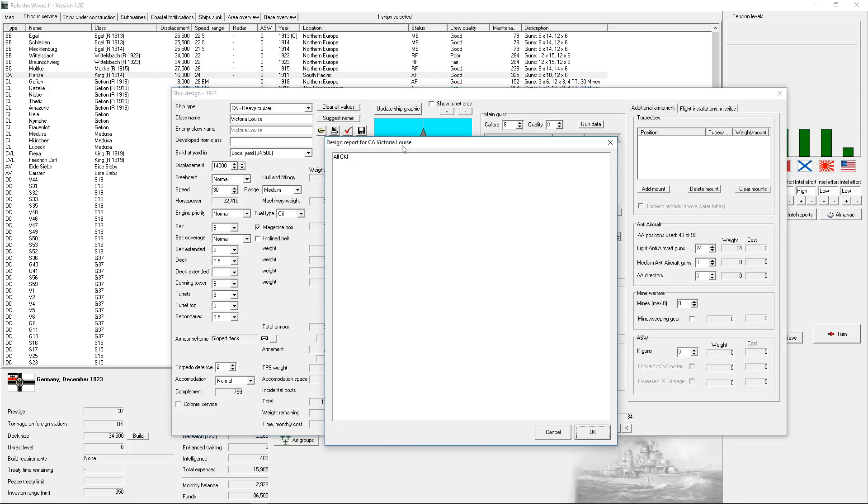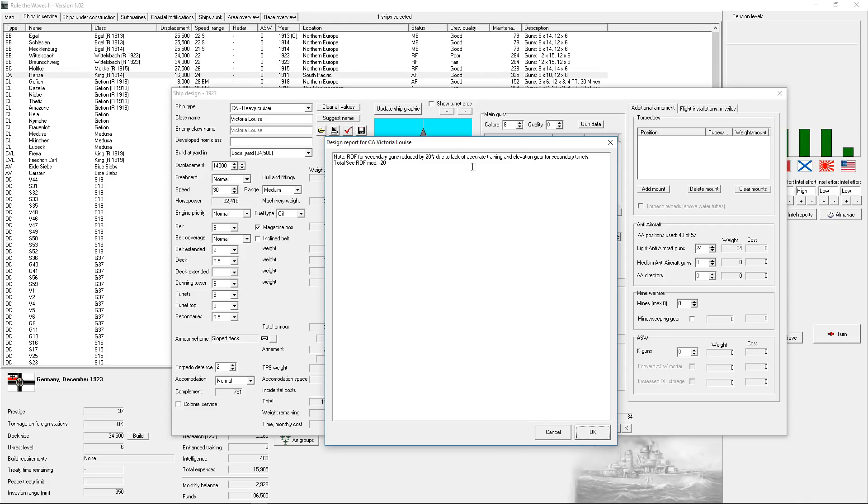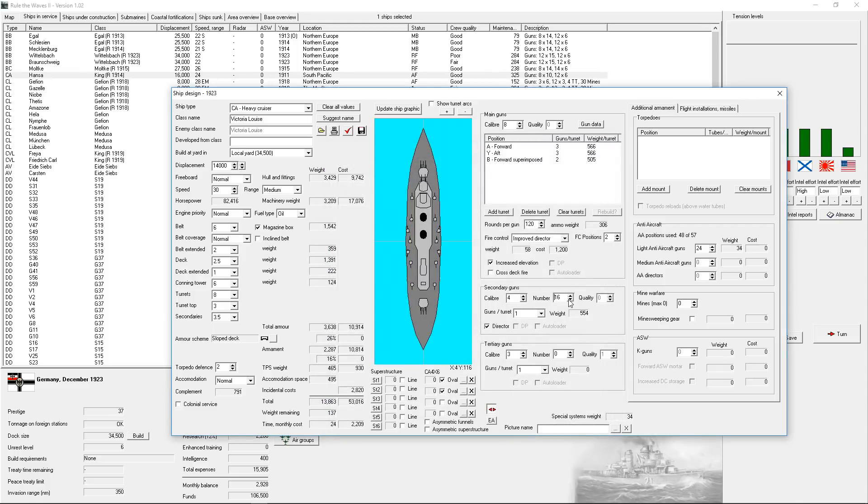They have to be casemates still. I don't love that. That is not ideal. Let's put on eight 6-inch guns in turrets and let's increase our ammunition again, spend the rest on a couple more AA guns. I'm going to go ahead and save that design.